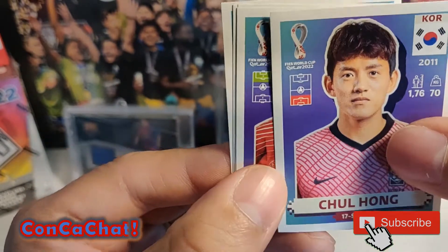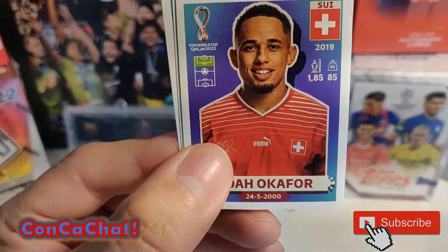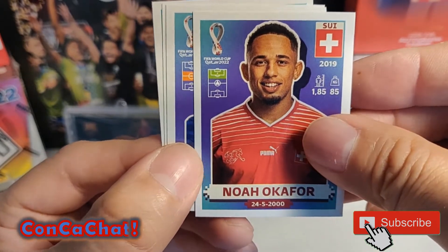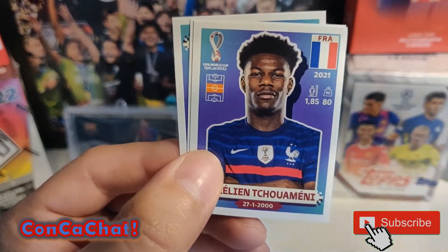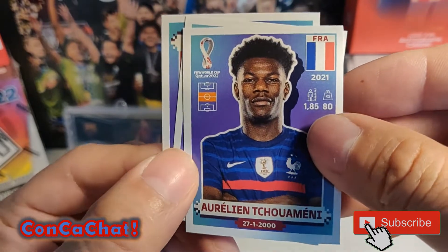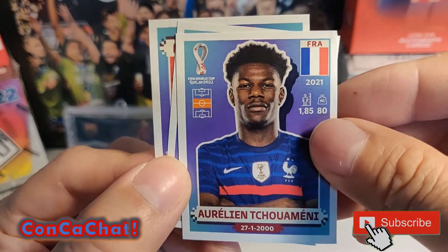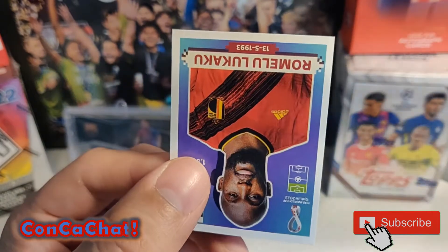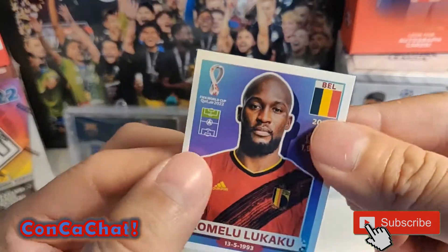We've got a Shul Hung, a Noah of Kofar, then a French player - I'm not even going to try that one. A Switzerland player, and we do have another Romelu Lukaku.